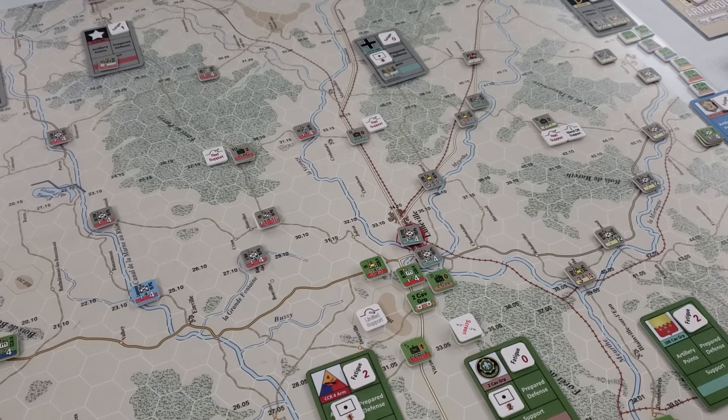The fog continues for yet another turn — we'll be interested to see how that goes. For the allied air points, though, I rolled a six, which is a big help to them. Huge deal. That gives them two air points as well as the Bazooka Charlie air point. So they're getting as much as they can get in the fog. Is that as good as clear weather? No, but at this point the Americans need all the help they can get.